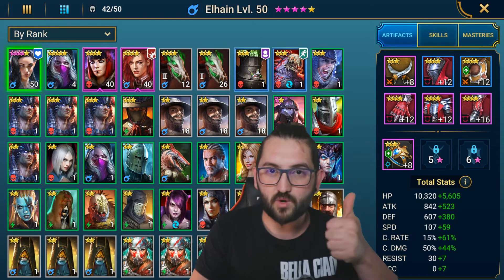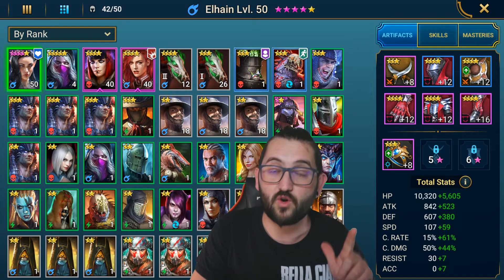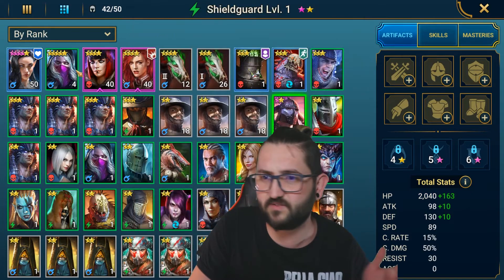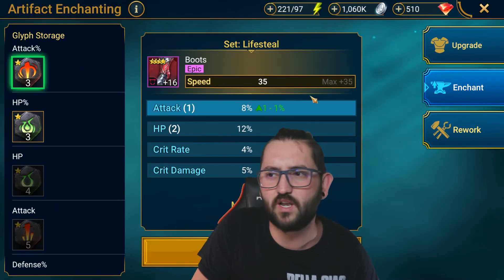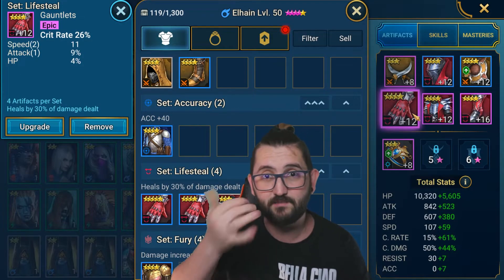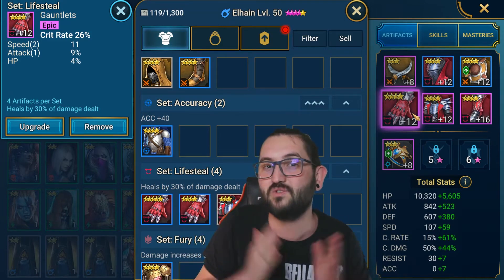Number two: faction wars. Faction wars gives you glyphs and forging materials, and getting those is huge. Even baby one-star glyphs — that one percent HP or speed — can mean a lot. Speed glyphs can help you get your decreased defense champion in front of your nuker when you don't quite have enough speed. Always do faction wars.